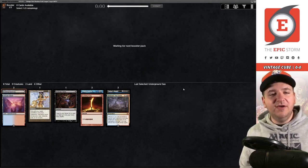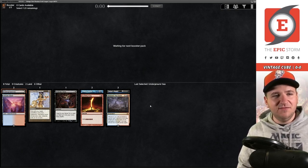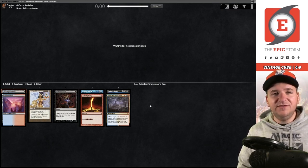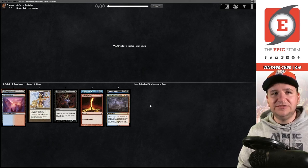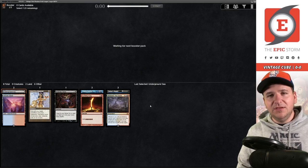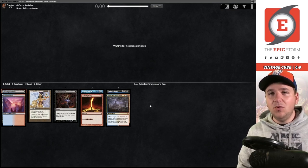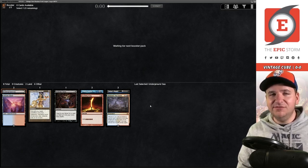With decks like this where you have Thousand Year Storm and Bolas's Citadel, I've even played Show and Tell a few times. I don't love Show and Tell, but it's acceptable when you have both big payoffs. You can also draft Palinchron with it. Palinchron is a card I tend to stay away from — it's actually kind of mediocre — but if that's your thing, you can Show and Tell it into play. I've also been burned by Show and Tell when you only have one thing to put in and they drop something like a Blightsteel.